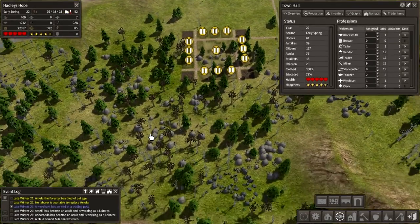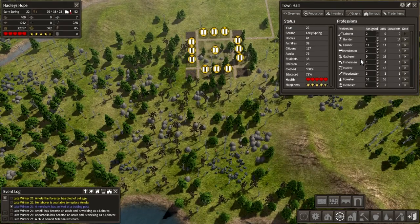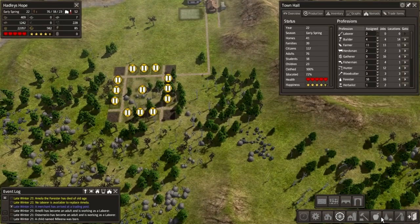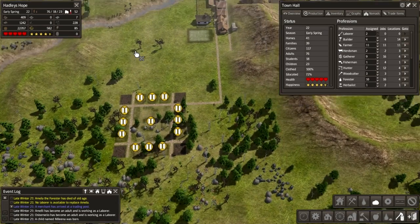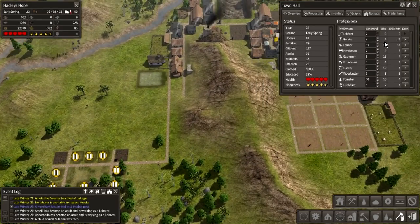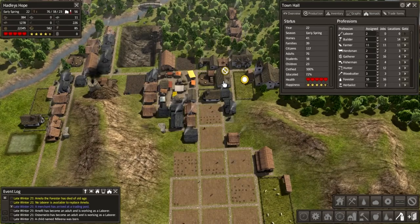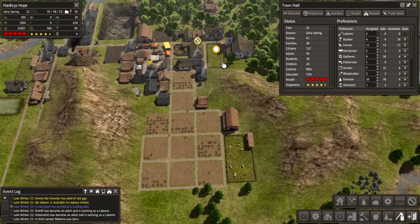We could set a bunch of people clearing stone here, so let's do that. Two laborers - our builders should go about doing that as well. Our woodcutters are still hard at work, that's fine.